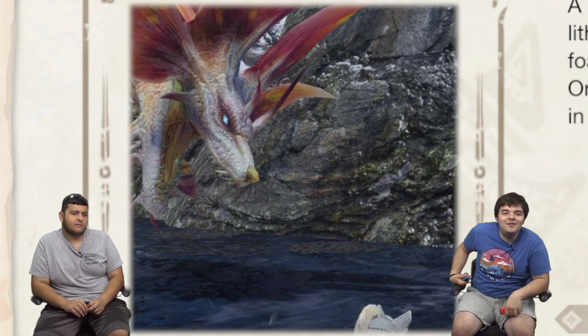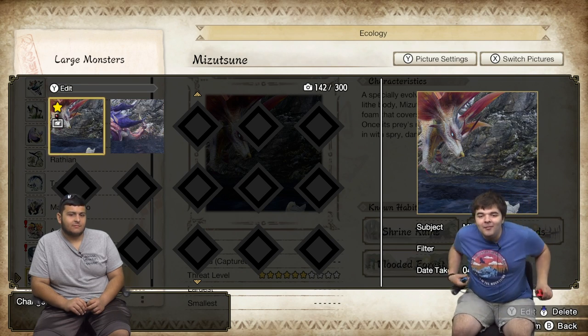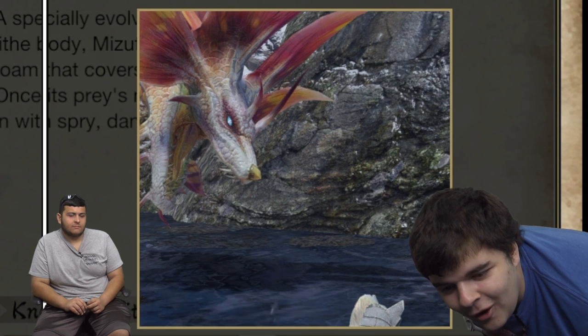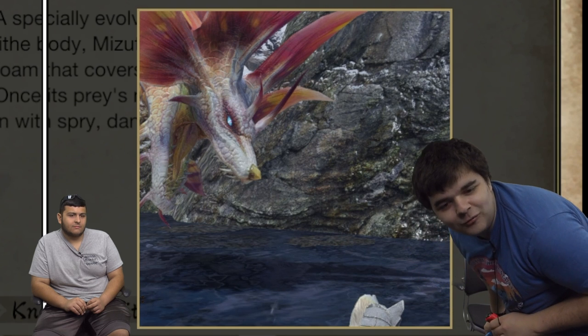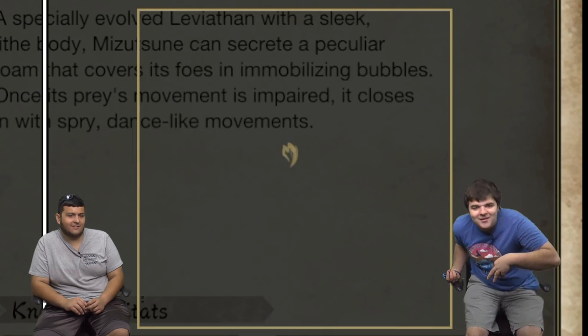That's Tom in the corner there about to get wrecked — that's him getting attacked by Sonocanth in the picture. Basically a happy bubble dragon. Mizutsune can secrete a peculiar film that covers its foes in immobilizing bubbles — basically it causes them to slip and slide around when running. That's actually a status you can be given in this game. When I first saw it in Generations Ultimate I was laughing my ass off, just running around going 'ah!' Small monsters — these are ones you'll find wild, like Izuchi or Felynes.